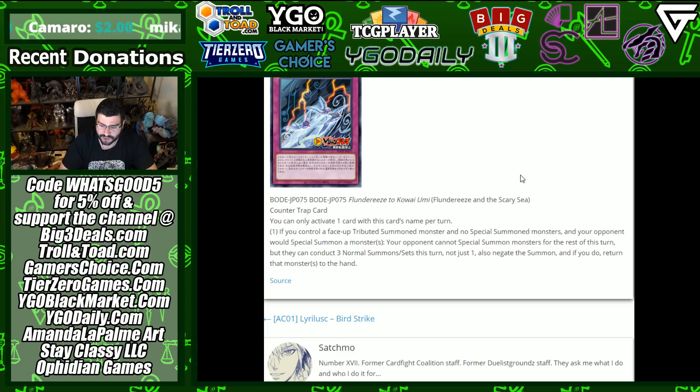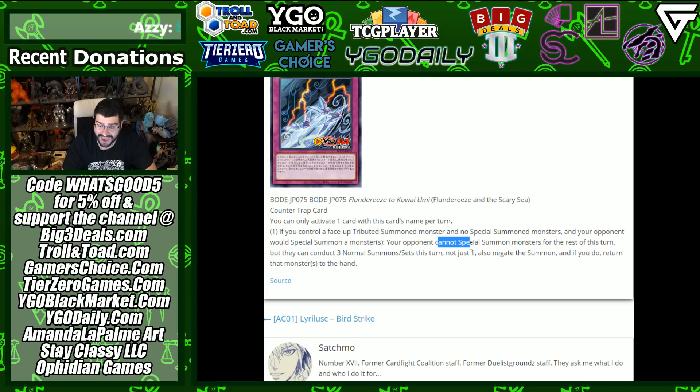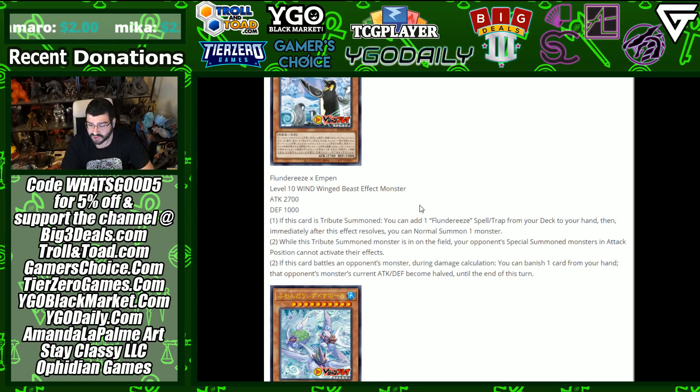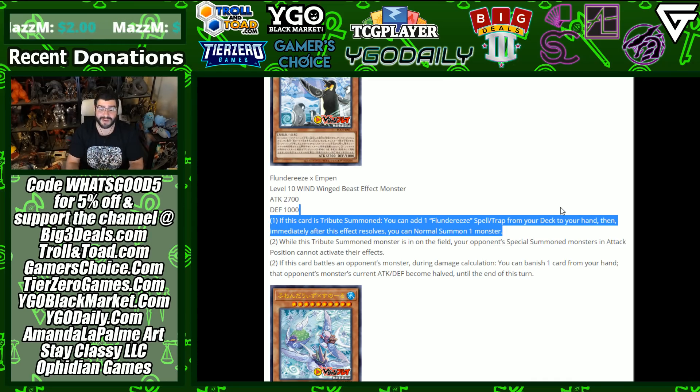Flunderees and the Scary Sea is a counter trap card. If you control a face-up tribute summoned monster and your opponent would special summon a monster or monsters, negate the summon and return it to the hand — your opponent cannot special summon monsters the rest of this turn, but they can conduct three normal summons and sets. So they can wall up, but they cannot access their extra deck the entire rest of the turn — no link climbing, no XYZs. On-demand domain lock, and that's searchable. The boss searches any Flunderees spell or trap, and there's no hard once-per-turn on the search.